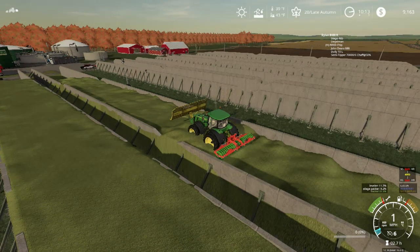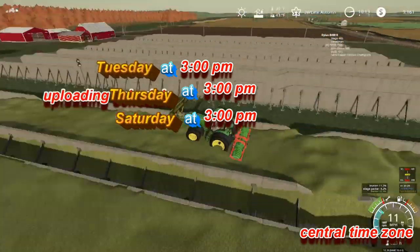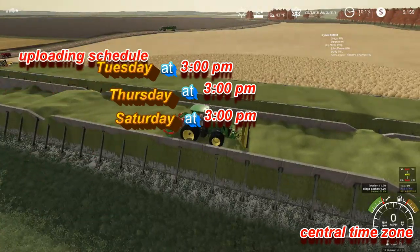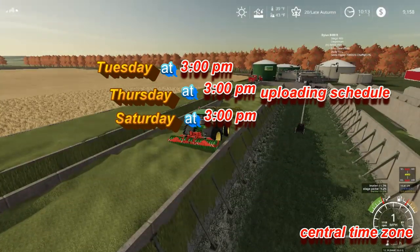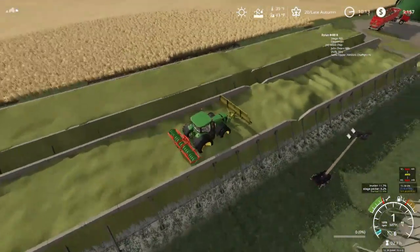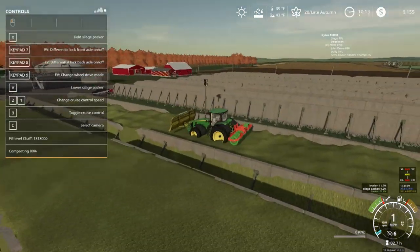What is going on punk nation and welcome back to the farming server. This is going to be your weekly update. We're here at the biogas plant — we have one silage pit complete. This thing is massive, it's one, two, three pits long and we're just about finished with this one.